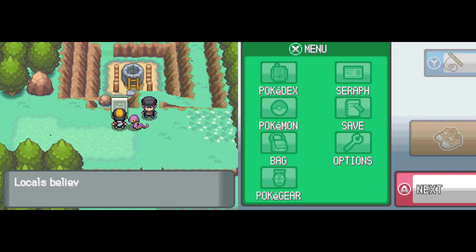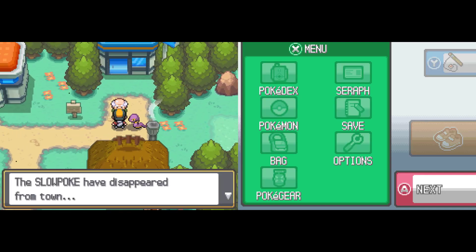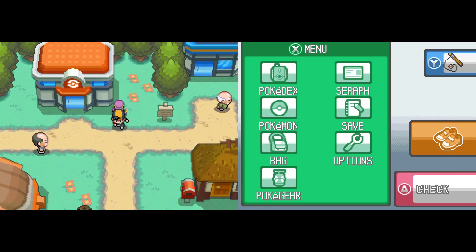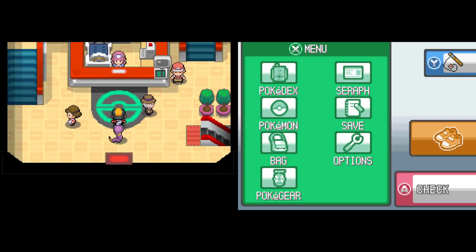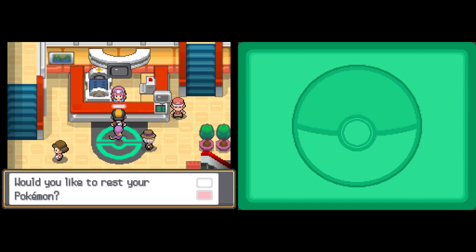This is the Slowpoke Well. So here we are — we've arrived in Azalea Town. I love Azalea Town. It's so nice and calm and quiet, and it's isolated — it's between a cave and a forest. It's so hard to get to, but it's just nice and relaxing; I feel like this would be a good vacation spot. Maybe it wouldn't be quite so fun if you're from here, since there's no civilization anywhere, but I would probably enjoy it.